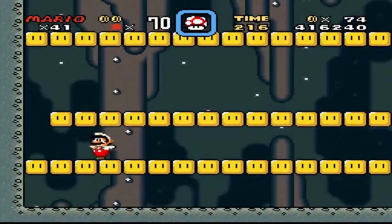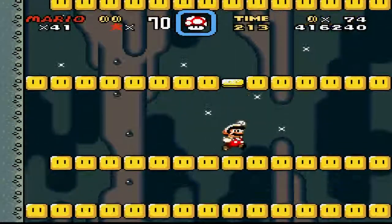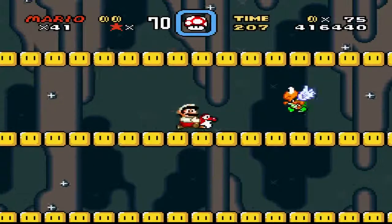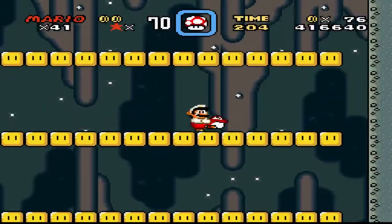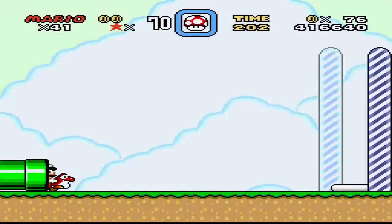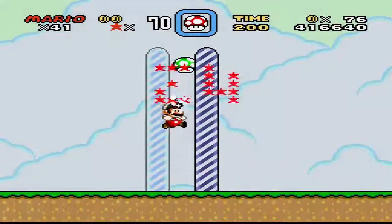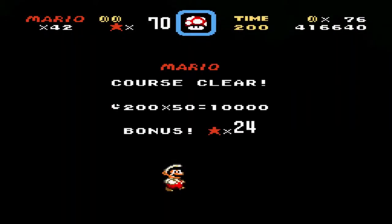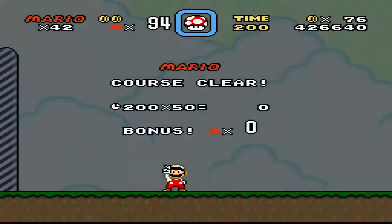If we come over here this way — I think I missed it — there it is. Red Yoshi! Not that we actually want this one, so we're not going to keep this one. Congratulations, you just turned Yoshi into a one-up. That's wonderful.